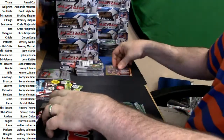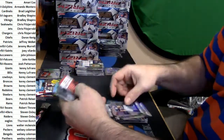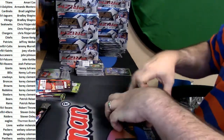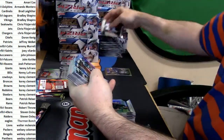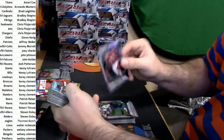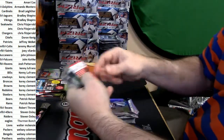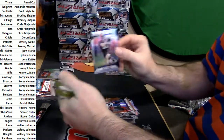Joe Namath blue Jets. Kenny Lawler, Joey Bosa. Darren Lee purple. Jalen Smith and Sheldon Rankins. Harry Douglas refractor, Julio Jones blue. Malcolm Mitchell and Devin Fuller rookies. Keith Marshall orange Redskins. Derrick Henry and Paul Perkins. Mohamed Sanu Prism, Jeremy Langford orange, Seth DeValve and Leonard Floyd rookies.